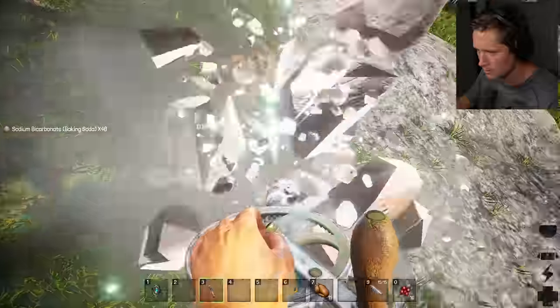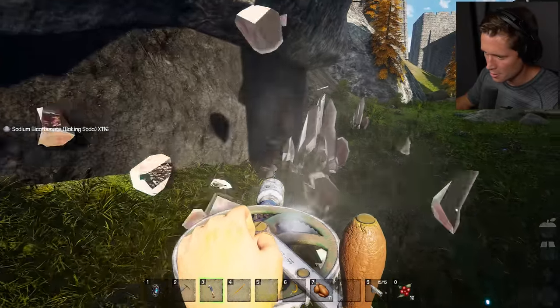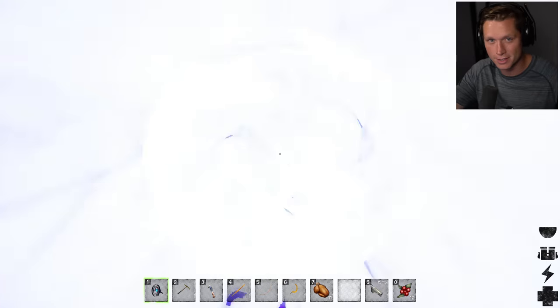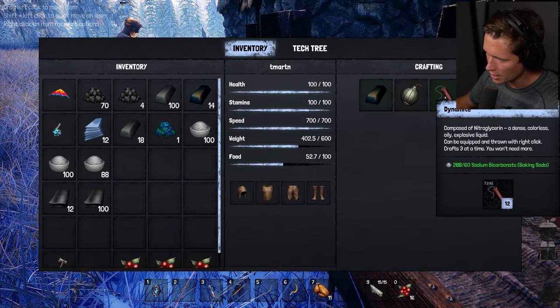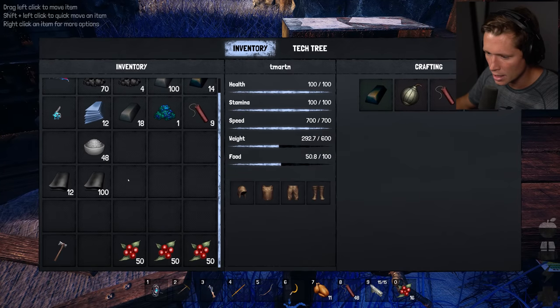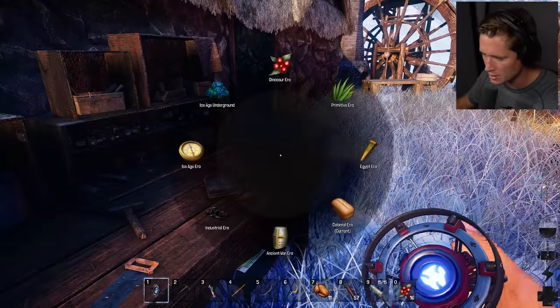I love how making a drill was the big thing - we built a ship and some planes - but making the drill was the biggest deal we had to do. This is the ultimate piece of technology. Baking soda - we got baking soda, I took literally every piece here. Now we're going to go back to our colonial era because that's where our chemistry workbench is. We need sulfur too for the dynamite... oh no, it's just baking soda. We've got 57 pieces of dynamite now.